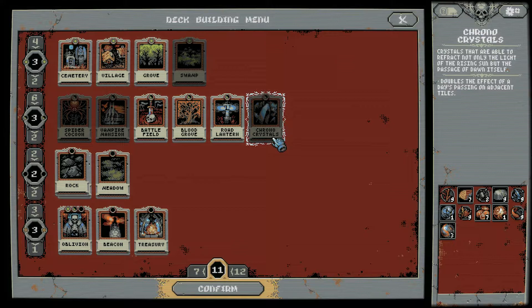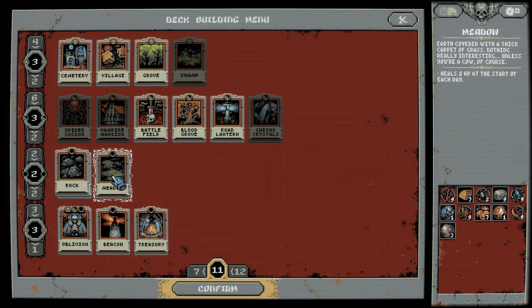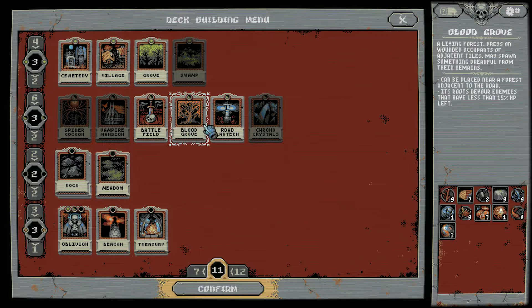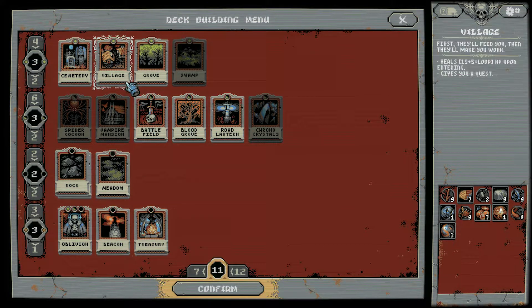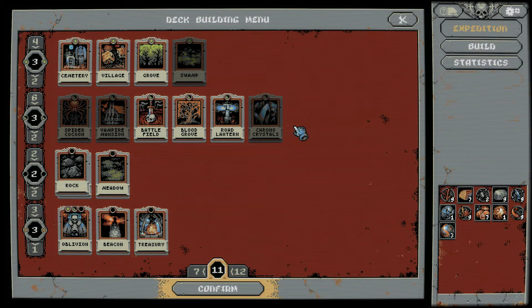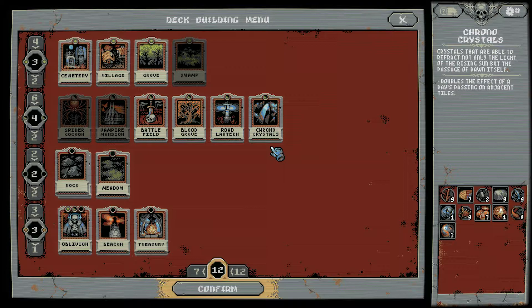We have this new Chrono Crystals — crystals that are able to refract not only the light of the rising sun, but also the passage of dawn itself. It doubles the effect of a day's passing on adjacent tiles. So on certain tiles we would get, like, 2 HP at the start of each day — that would double the effect. It sounds like this would need to be placed on a road, but it would also be affecting anything else around here, like the spiders spawning once a day. We're going to put that in and see what happens.